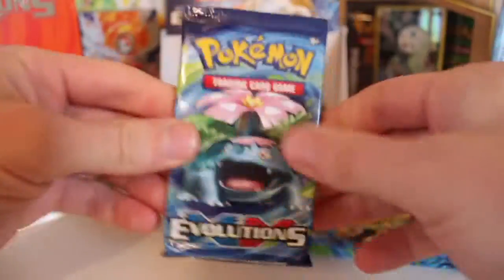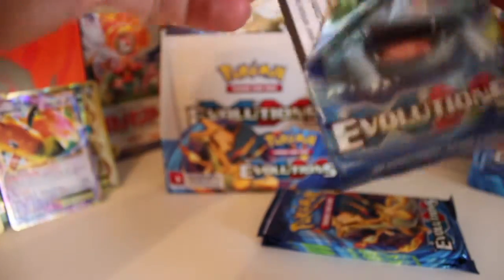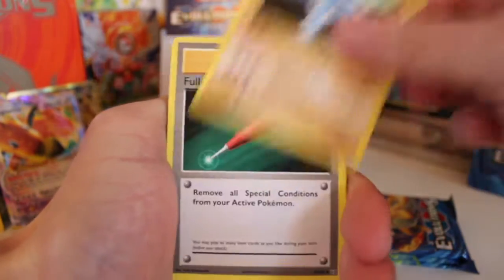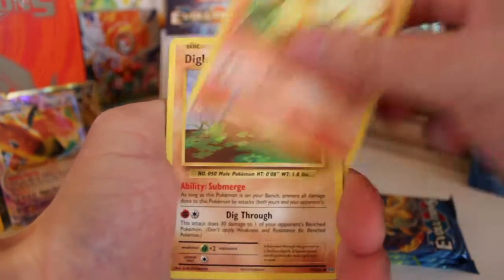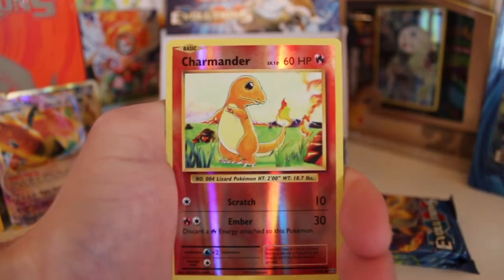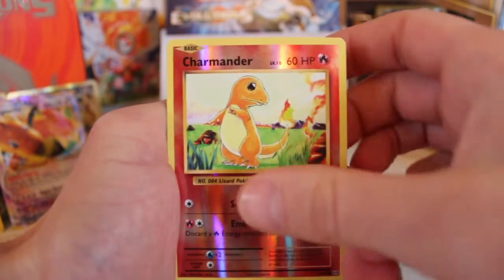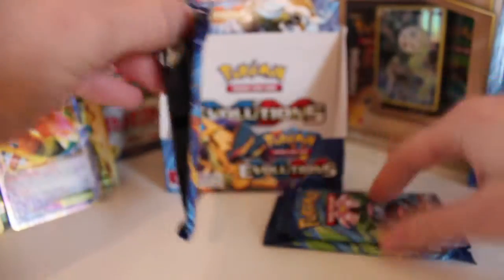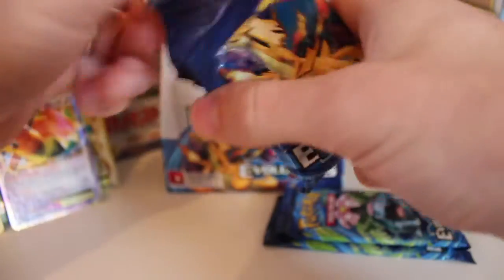We've got a Switch, a Machoke, Full Heal, a Charmander, a Diglett, a Ghastly, a Caterpie, a Drowsy. Oh, the holo Charmander - that is gorgeous, love that. And our rare is a Farfetch'd, we've got that already but not too bothered. We've got a Charizard pack here as well - it is our last Charizard pack from this booster box. We've got two more Venusaur ones to go.